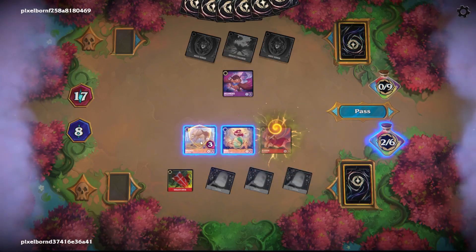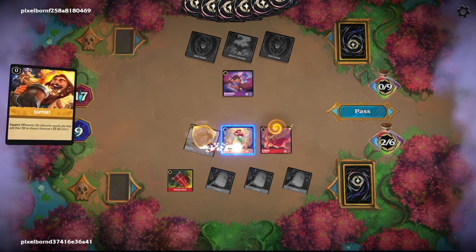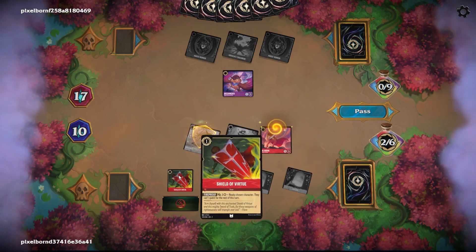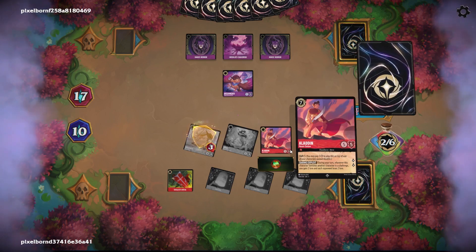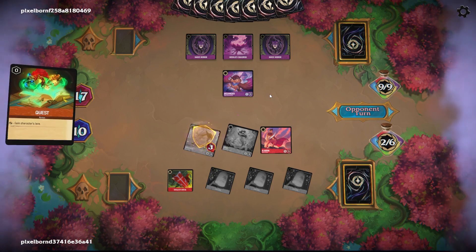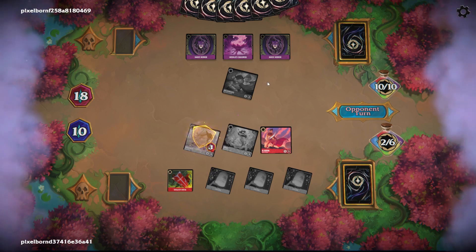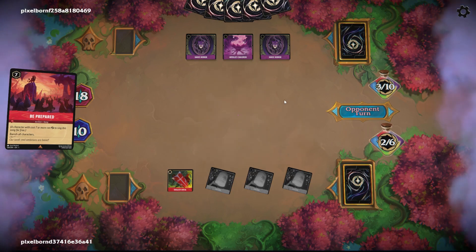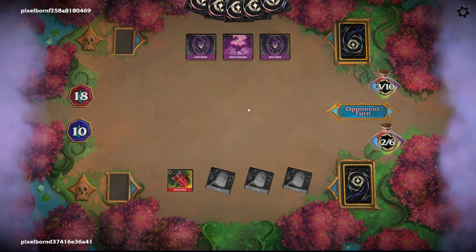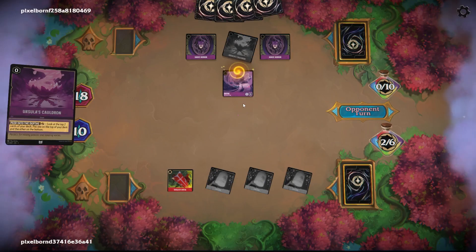I'm just going to keep dropping the Lanterns apparently. If he's using resources and getting rid of Aladdins it's probably for the best. He's playing Be Prepared — unfortunately, unless you have card draw, you can't really play into Amethyst Ruby.